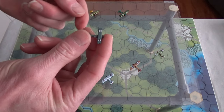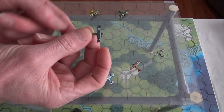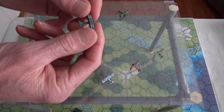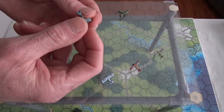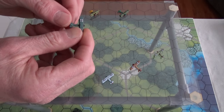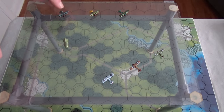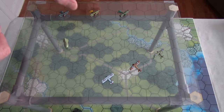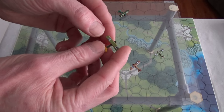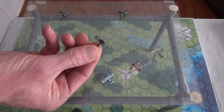This would be Noah Cross's plane — this is a Halberstadt D5, I do believe. And that's a Fokker — yes, that's a Fokker D7. That one is Otto Schultz's plane. I'm happy with it. Hopefully these are coming out well on camera — I'll find out later.